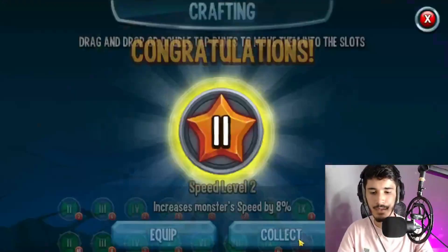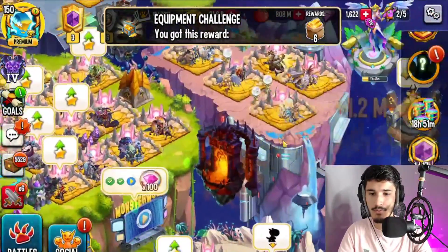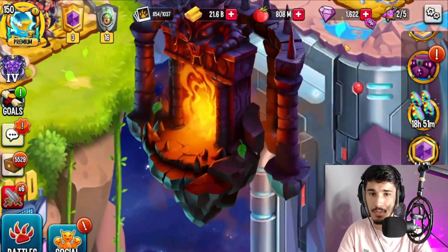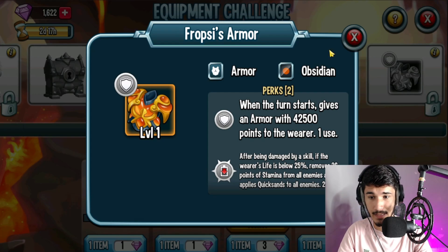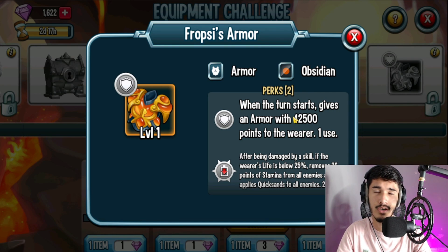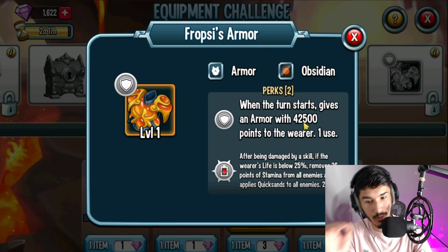Let's get into the equipment challenge. So here's the thing — you can actually obtain up to three of them. It's Froxie's armor. There are two perks: the first one is that when the turn starts it gives armor with 42,500 points to the wearer. Obviously if the relic is at level 45, which is the maximum level, that 42,500 will probably increase to maybe a little over 100,000 or a little below — we'll have to see.